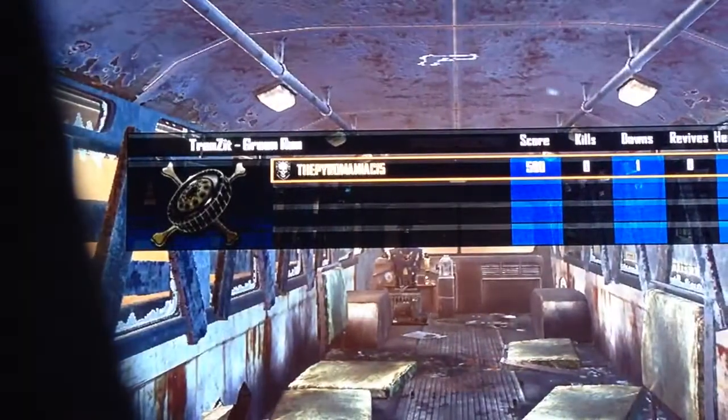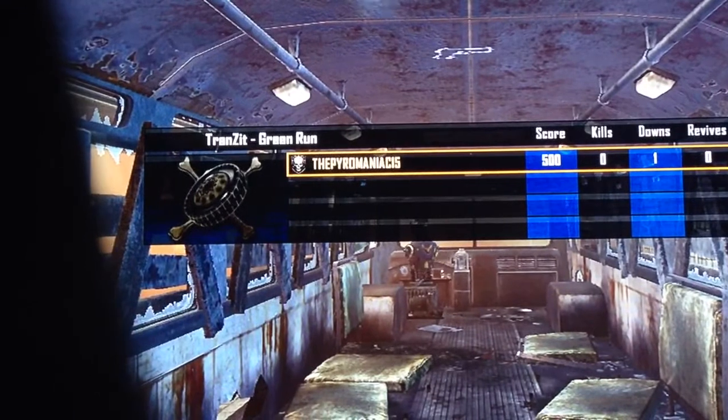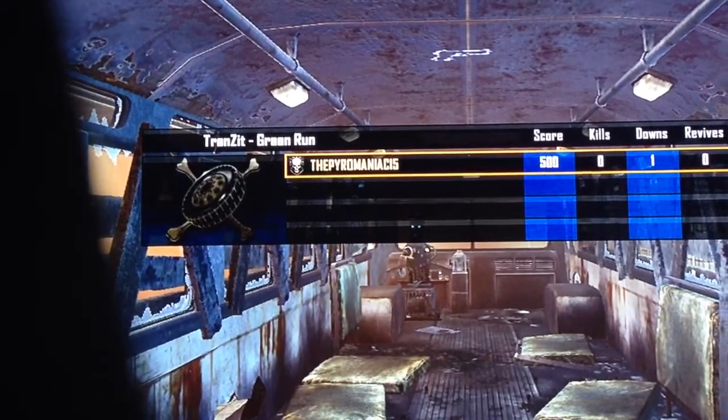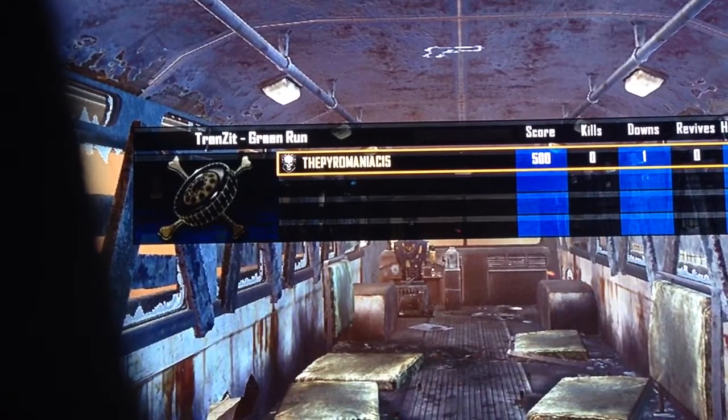You're supposed to go under the map whenever you buy Quick Revive when a zombie hits you. If you go down while the zombie hits you while drinking Quick Revive, you will fall underneath the map and endlessly fall.